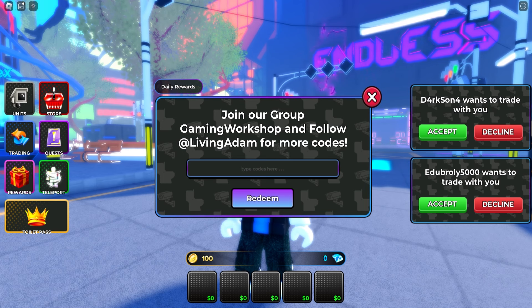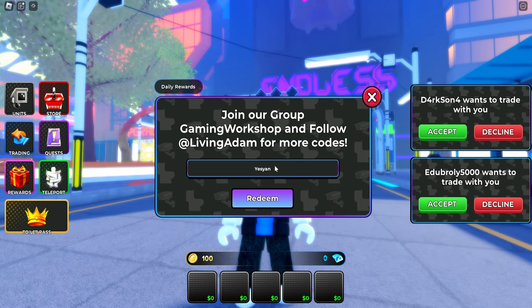Next up we've got Yesion — I-E-S-I-A-N. As you can see, claimed successfully. Working codes! This one will give you a TV Man skin for free, absolutely free. That's actually a banger of a code.